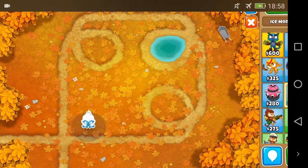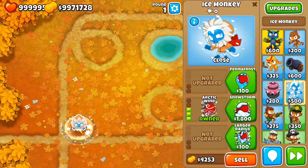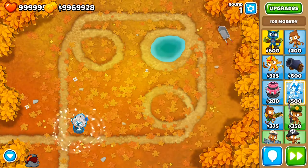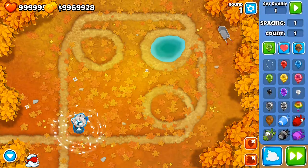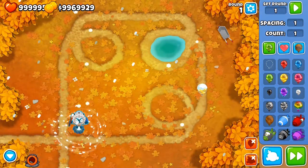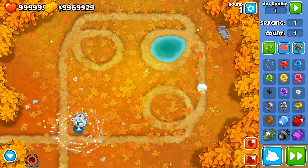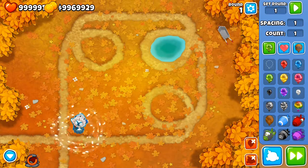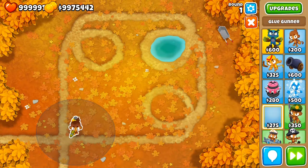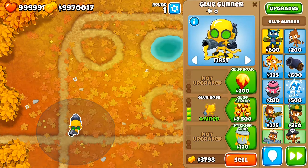With the Dart Monkey and Ice Monkey, you cannot have camo detection or pop camos in any way other than with the activated ability in the middle path of the Ice Tower. But it's a pretty unreliable way because you only pop one layer of the camo and just freeze them. For example, activating the ability pops the pink layer — the yellow balloon is frozen but it's still camo, and the Ice Tower does not detect camo.